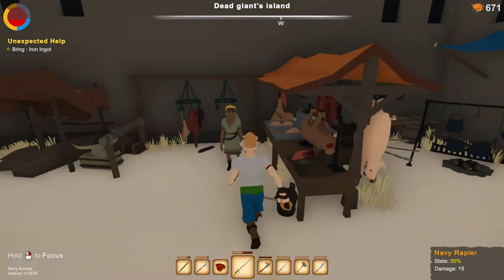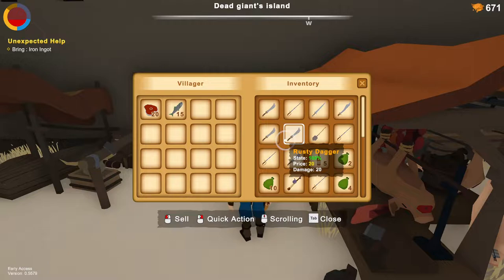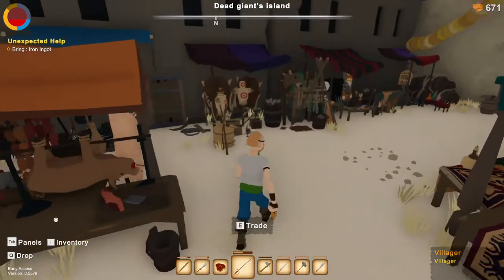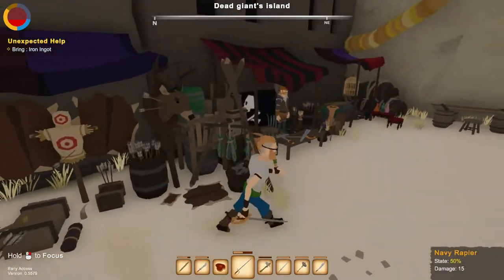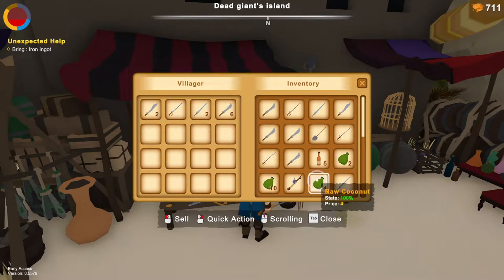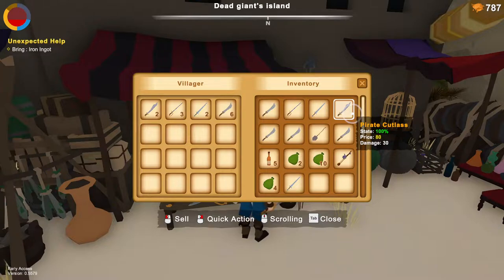I guess I cannot steal anything. I want a fish — I came all the way over here and she refuses me. Let's sell the navy rapiers because we have a lot of them and they don't do enough damage, as opposed to the pirate cutlass.